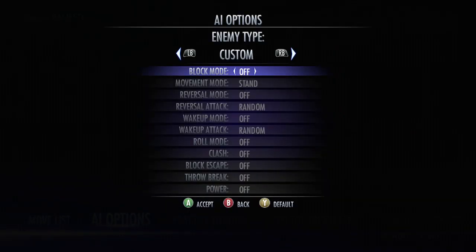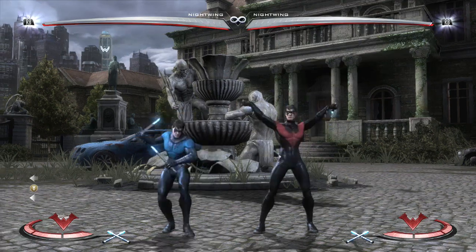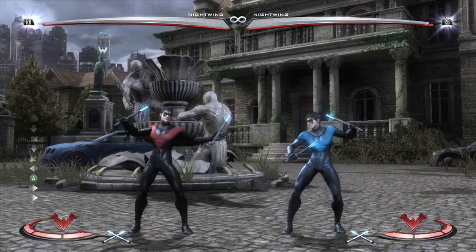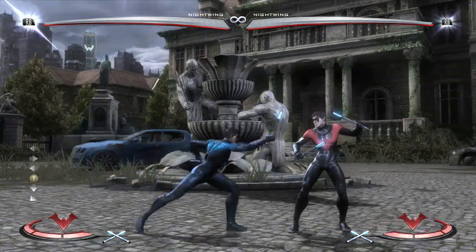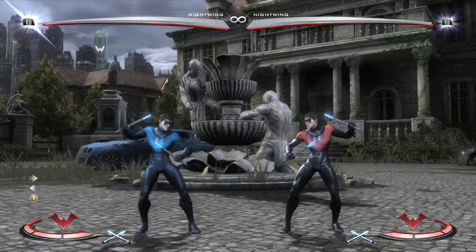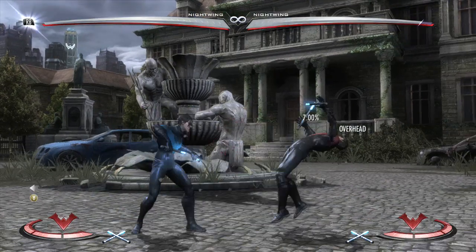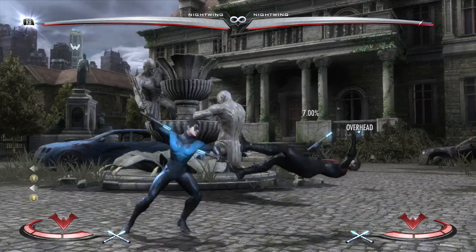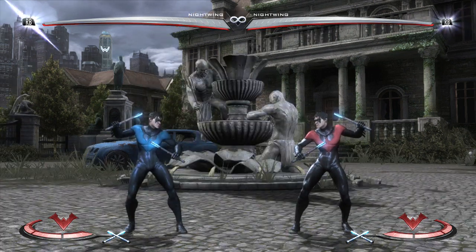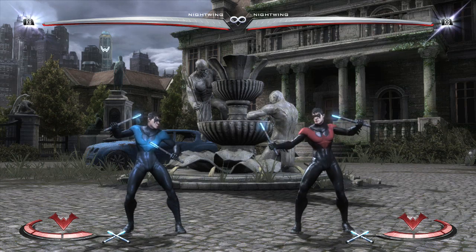If your opponent is blocking your Back 2 — which will happen because Nightwing doesn't have many lows — you're going to be negative and can't swing after. One of the things you can do is Back 2 into flip kick, which will cross up on block. However from some ranges, Back 2 flip kick won't cross up, so you can space it at a distance where it will or won't. If the meter burn flip kick hits, you get a full combo. Don't do just Back 2 into Eskrimah Fury because you can't hit confirm it and on block it is terribly negative.